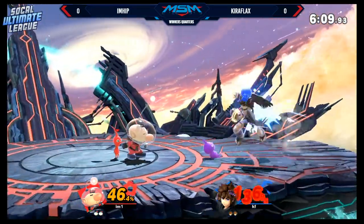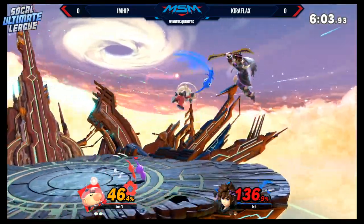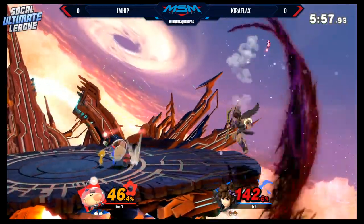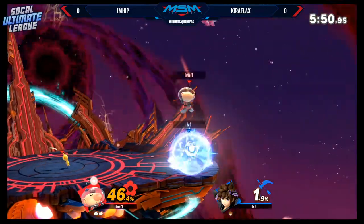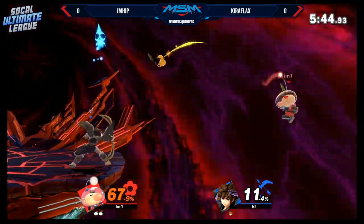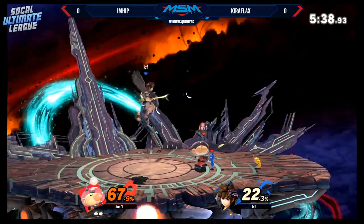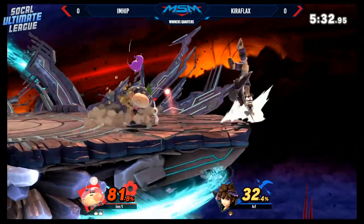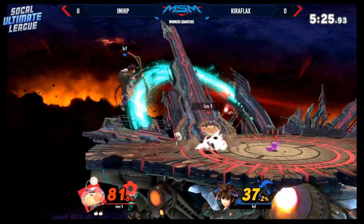Olimar is going to be a character where it's going to be a recovery that can technically make it from anywhere, but at the end of the day you're susceptible to getting hit. You can just rinse and repeat over and over, provided you give yourself a proper position. Right in the face — that's another forward smash. Kiraflax is going to lose the stock to that one. But we can see Kiraflax is starting to deal with the latch Pikmin a lot better, utilizing the nair to get them off. He's got I'm Hit at the ledge.